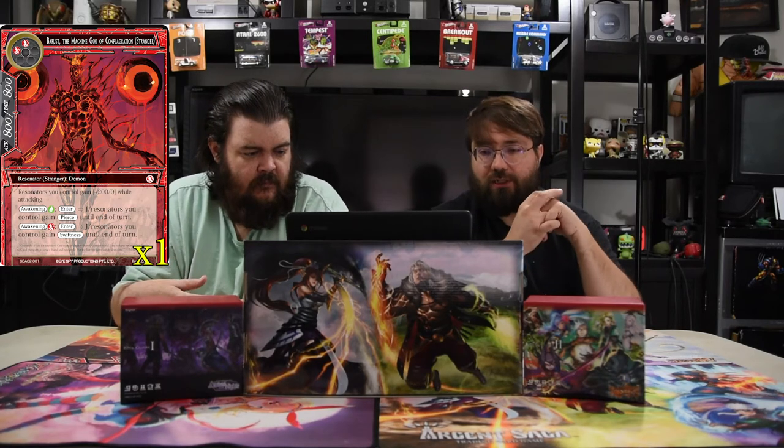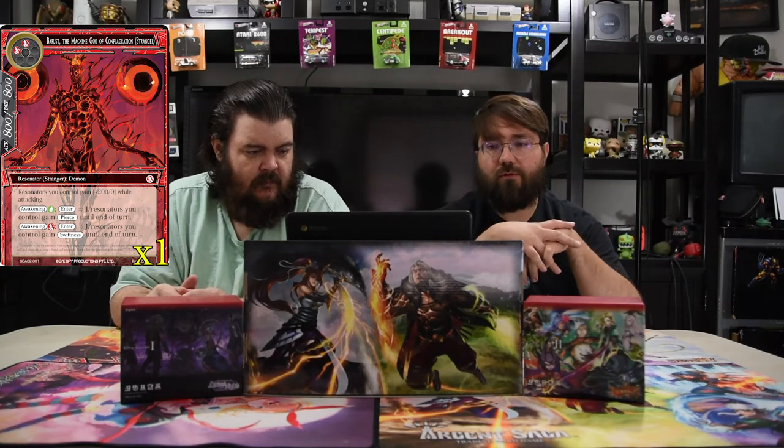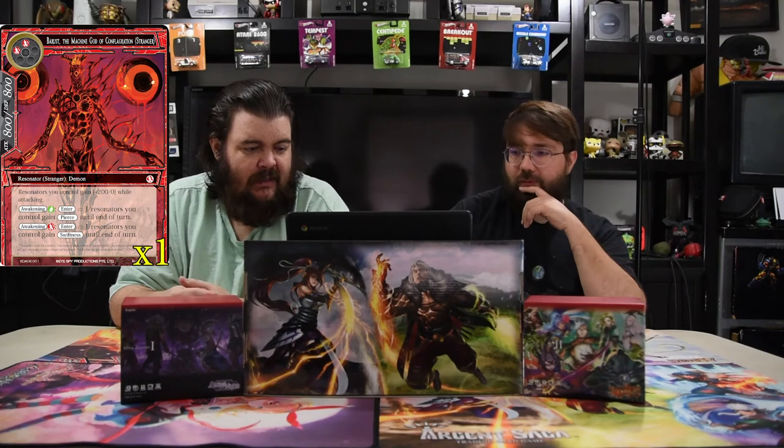Baal, the Machine God of Conflagration — what a name — is an 8/8 for two red. Resonators you control gain +2/+0 while attacking. Awakening green gives your J-resonators pierce until end of turn, so damage goes to the player. Awakening red gives your J-resonators swiftness until end of turn. For three red he gets swiftness, and for a green you can give Magna pierce — which is kind of silly on a 20/20.